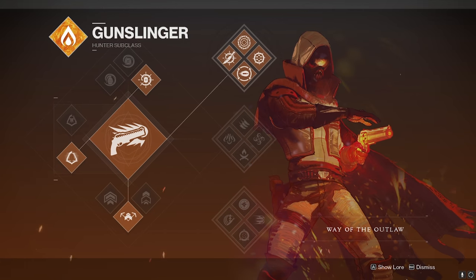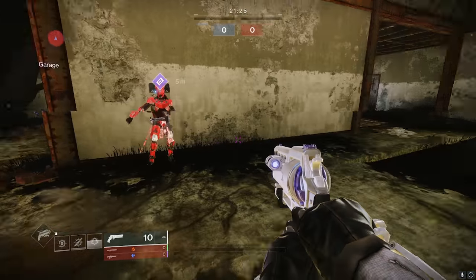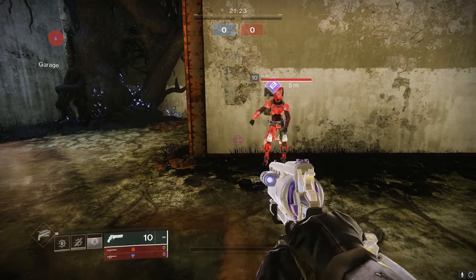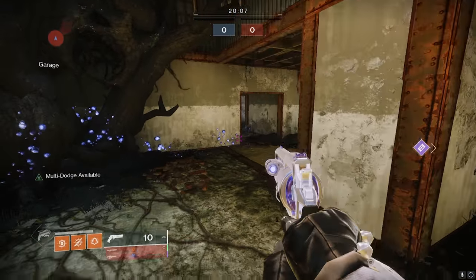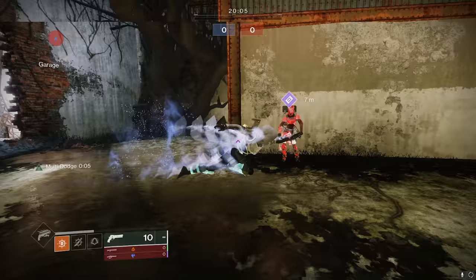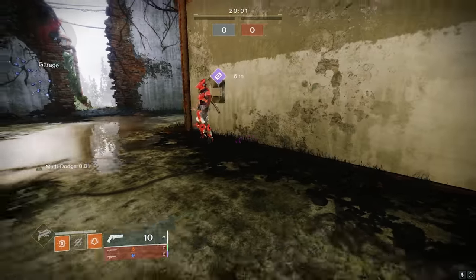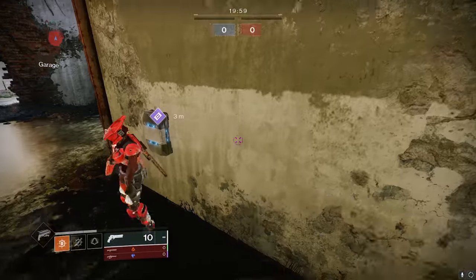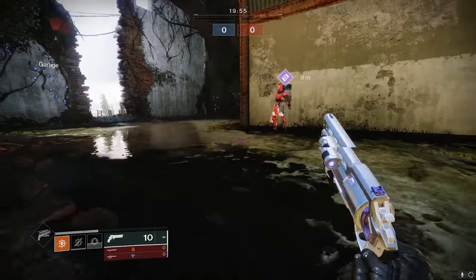Now we're going to use Top Tree Goldie, and this is what's really cool about it — you're able to throw so many knives into doorways to block them off. So I'm going to throw a knife in this doorway to start it off. Roll, knife, roll, knife, roll, knife. You can literally throw a knife in every single doorway. Isn't that crazy? That's how good this is on Top Tree Goldie.